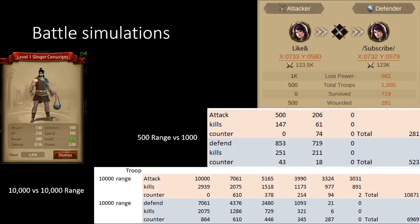So let's go over some battle simulations. In this one, we have 500 units versus 1,000 range units. You'll see that the 500 units, using the battle formula from before, will wound 147 of the defenders. Those wounded defenders will counterattack and wound 43 of the attackers. And the remaining defenders will also attack, getting another 251 wounds. This goes back and forth until someone reaches zero total troops. The second battle simulator is with 10,000 ranged troops and just shows it at a longer extent — you can calculate through and determine how the battle works with attacks and counterattacks.